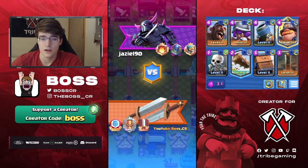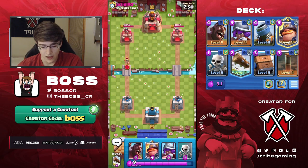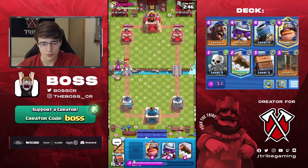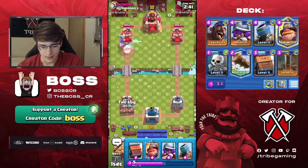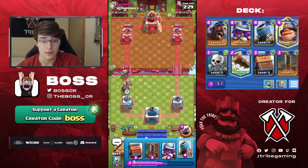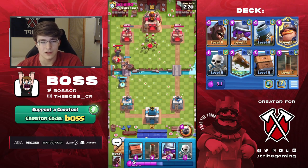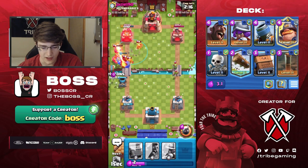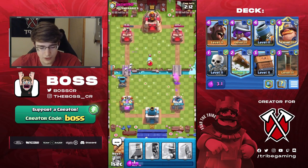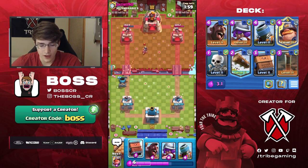We found our first game. If you don't have the Mighty Miner, you'd probably want to run Valkyrie instead as a good replacement. In grand challenges you can still use Mighty Miner even if you haven't unlocked him on your main account since you have access to every card. This is a really easy matchup because we have Delivery and Log and he's running log bait. This deck counters pretty much every single log bait deck in the game — it probably does even better against the log bait cannon variation because the earthquake is amazing against the cannon.